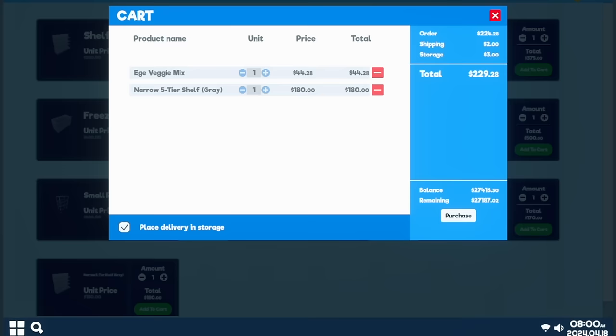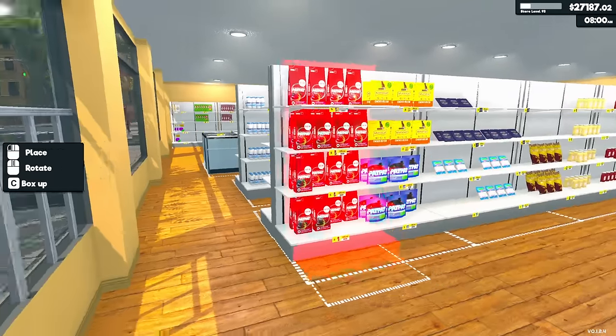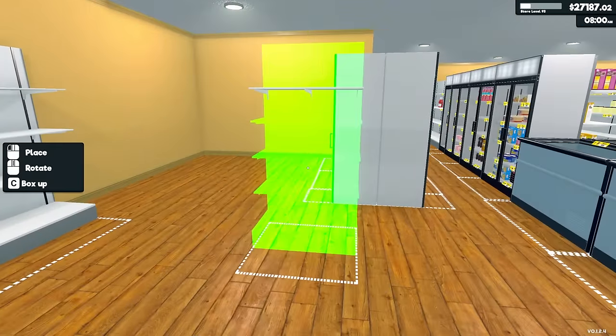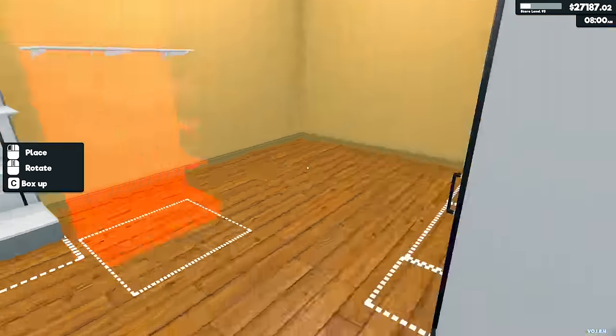Let's go ahead and order one of these. It'll send one thing to the storeroom, but check this out — five-tier shelf, but look how narrow it is. It's almost like the perfect end cap shelf, or for that one little area where you've got empty space, this will fit. It's half of one of the other shelves.